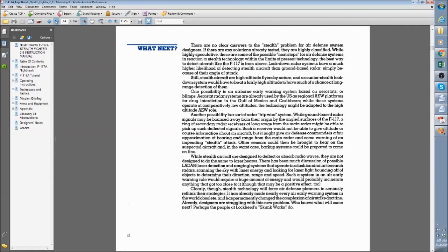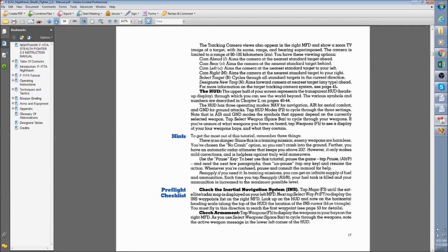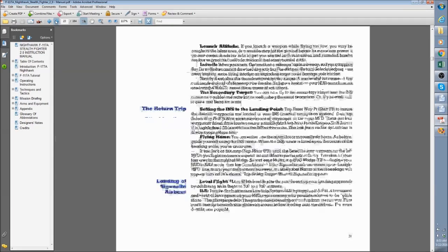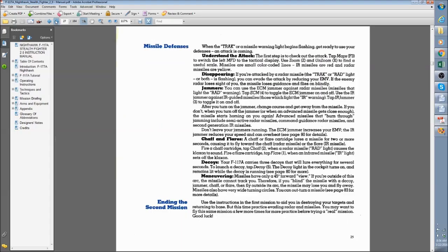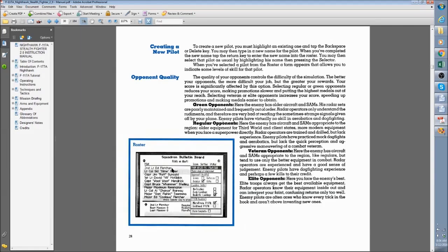It talks about how the F-117 came about, built by Lockheed. Looking at this in retrospect now that we're 20 or so years in the future is kind of funny. It gives you step-by-step instructions, which I highly recommend since this is a complicated piece of machinery. Loading up on the higher options makes the game more difficult. You can have green, regular, veteran, or elite opponents - a really cool aspect. You can make this as hard or as easy as you want and it will adjust your score accordingly.